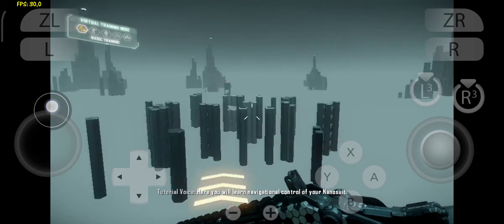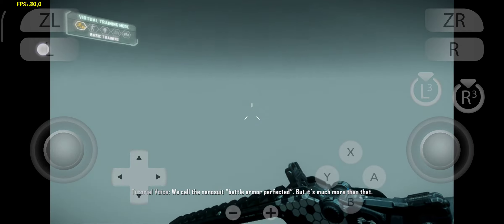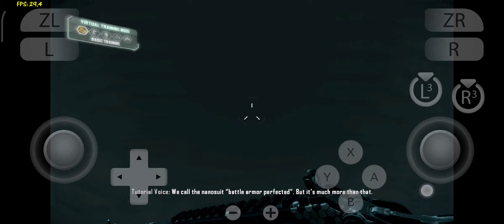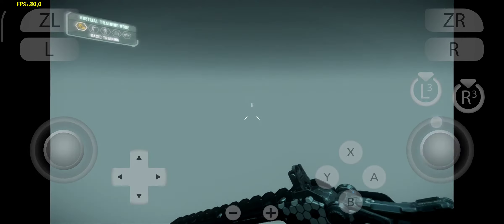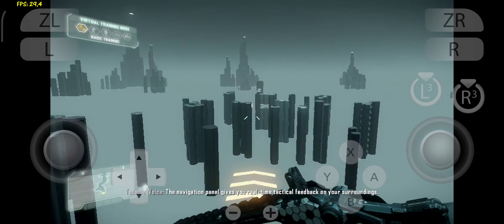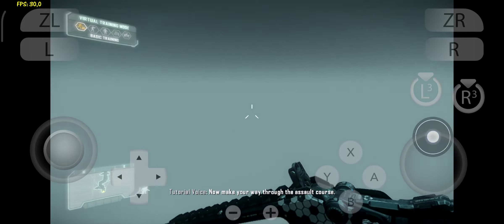Here, you will learn navigational control of your nanosuit. We call the nanosuit Battle Armor Perfected, but it's much more than that. The navigation panel gives you real-time tactical feedback on your surroundings. Now make your way through the assault course.